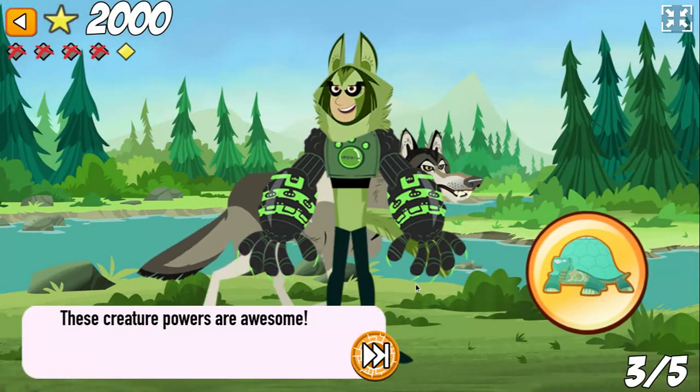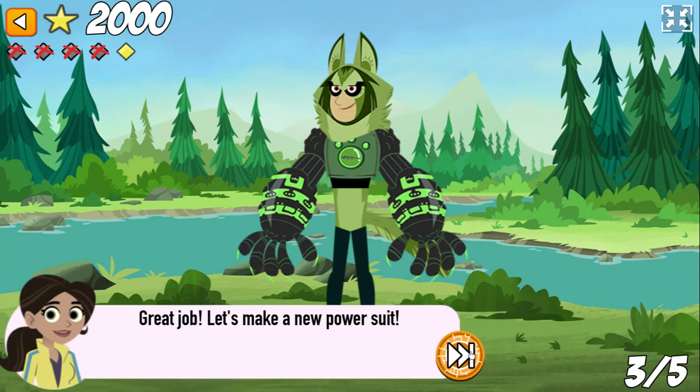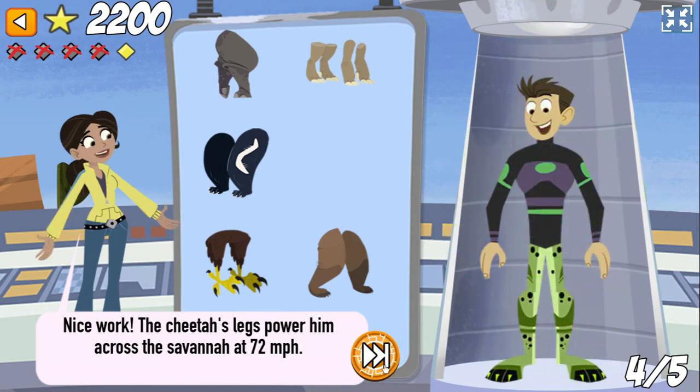Let's take a look at this creature power suit in its natural habitat. These creature powers are awesome! Great job! We need long, light legs for running fast. Nice work! The cheetah's legs power him across the savannah at 72 miles per hour.